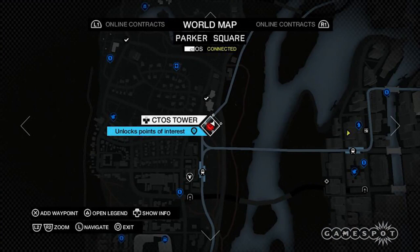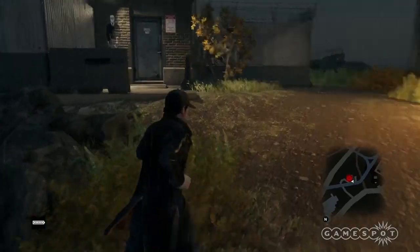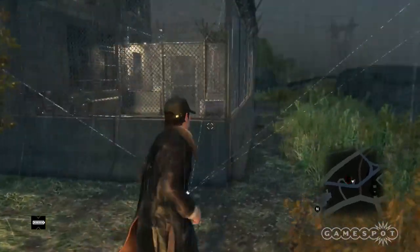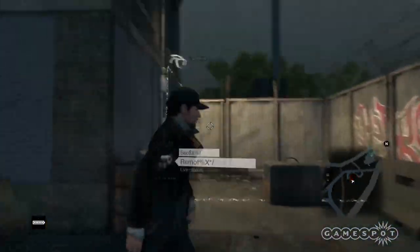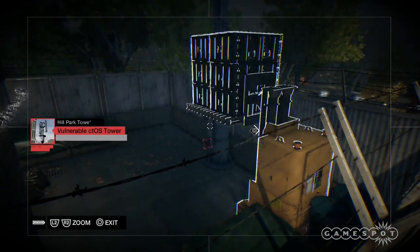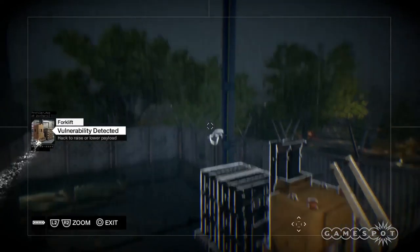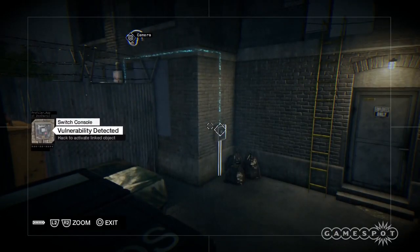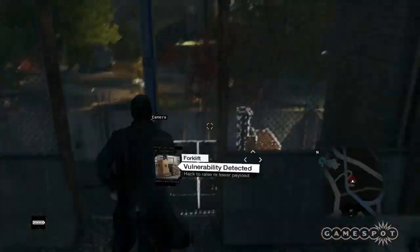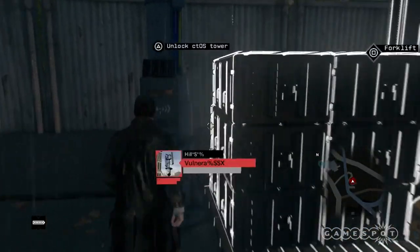Parker Square East. This tower puzzle serves as a reminder that forklifts and other movable objects occasionally hide cameras from view. When you're within the fence of the facility, hack into the first available camera, then hack the forklift to reveal another camera. This camera will give you a view of the unlock panel for you to hack. Walk back to the facility entrance and pass through the CTOS gate. Climb up the ladder, then drop down to the area with the forklift to access the tower.